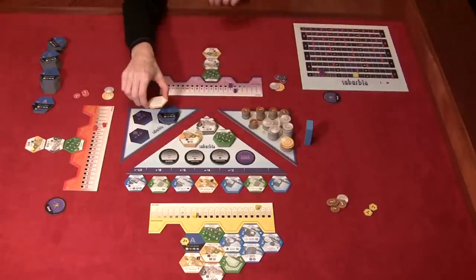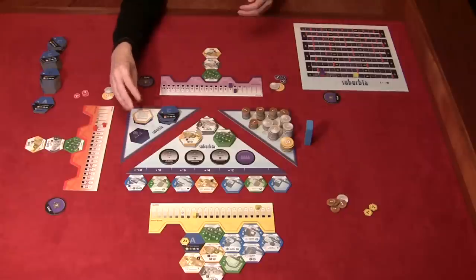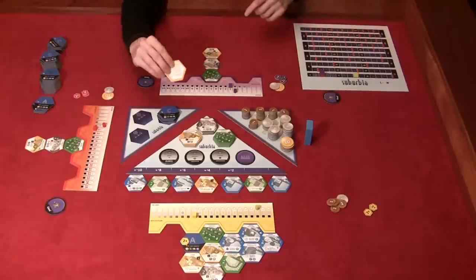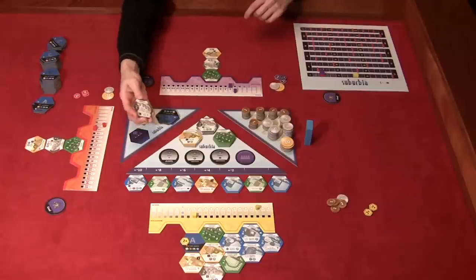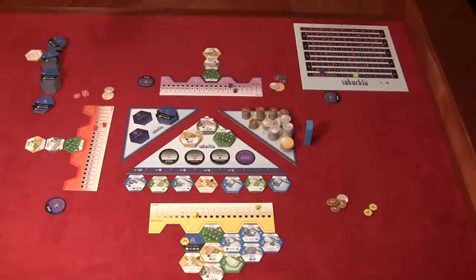When the one-more-round tile comes up during real estate market adjustment, everyone gets one more round. After the current round finishes, there's one more round beginning with the start player. This token doesn't go in the real estate market — instead, the remaining tiles get placed in the real estate market until you run out. When the last person takes their turn, the game is over.